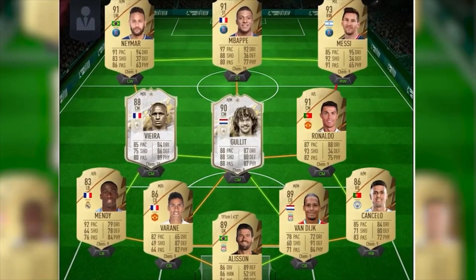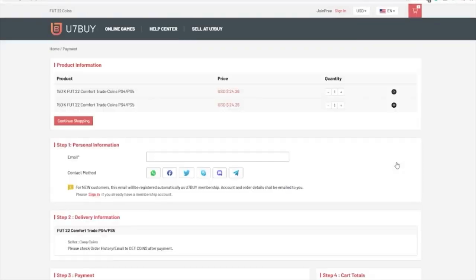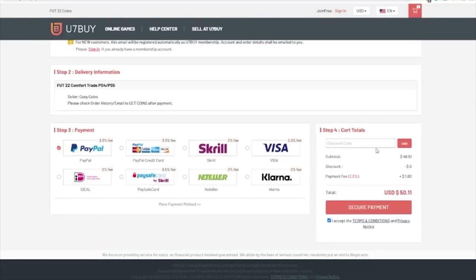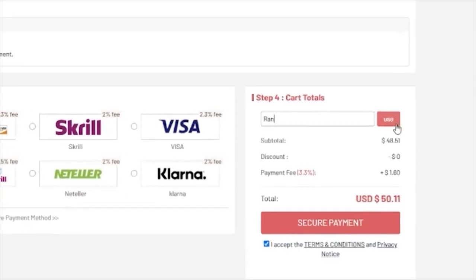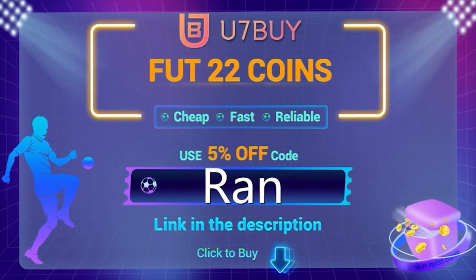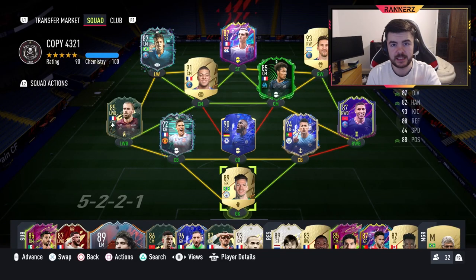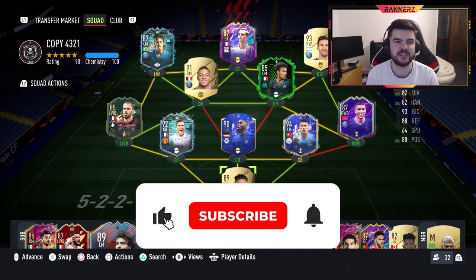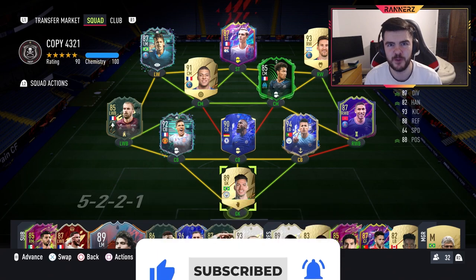Are you fed up of coming against God Squad game in and game out? If so, make sure to head over to u7buy.com using the link in the description below and don't forget to use code RAN at checkout for an extra little discount. So before we get into the tactics, make sure to leave a like if you enjoyed the tactics video, subscribe if you guys are new, and comment what you think of the 3-4-1-2.